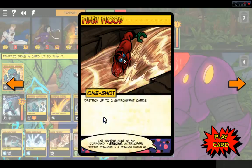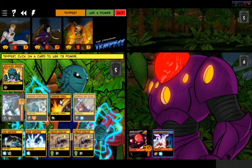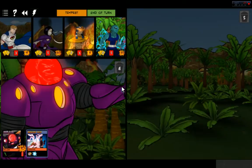More Flesh of the Sun God. Destroy up to two Environment cards — we'll use Flash Flood and destroy both Velociraptors. We just Flash Flooded them. More Cleansing Downpours for everyone.